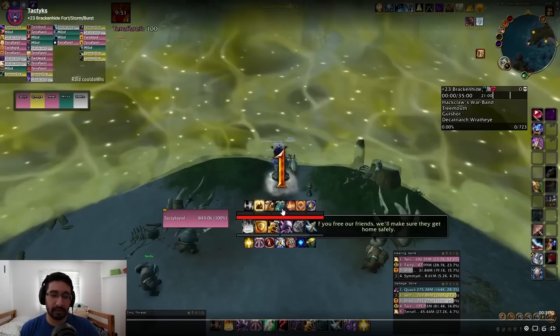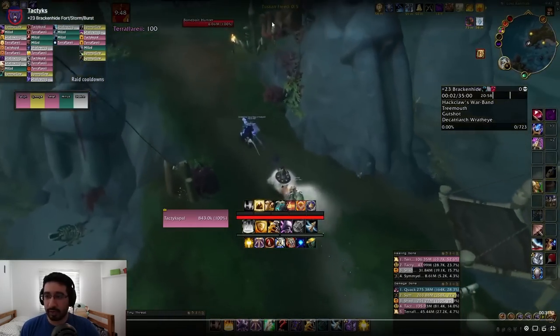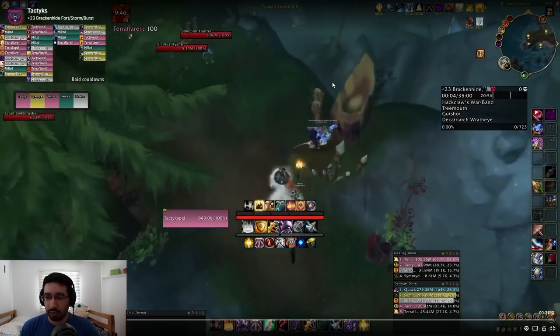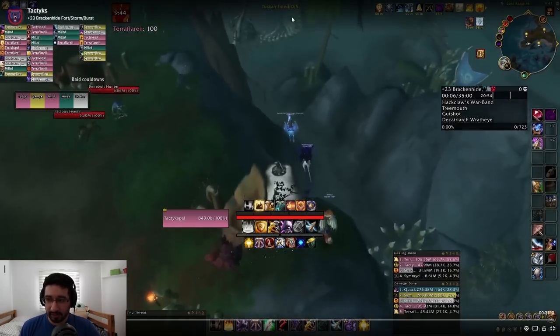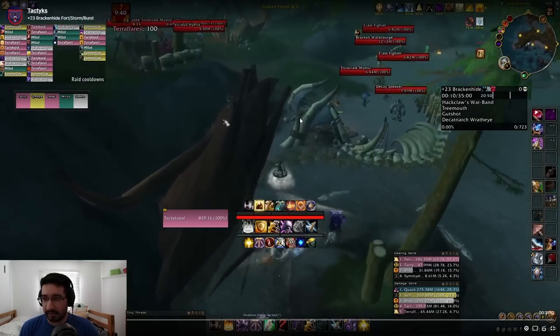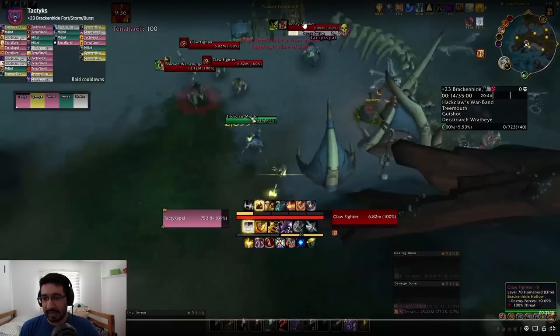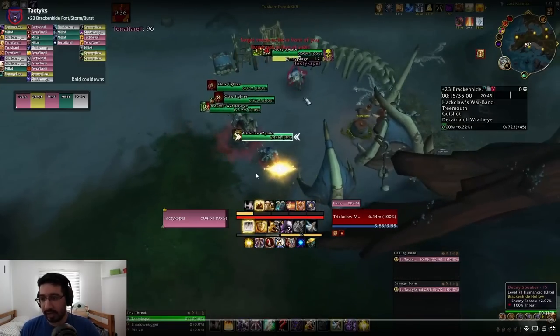We're going to pop Bloodlust and all of our cooldowns. What we do here is run up the hill, turn right, and jump off into the water to set up a nice double pull on this cage. The big thing here is kicking the Mystic. You want to make sure you're getting those kicks, and then this Decay Speaker — Decay Surge itself is not a terribly important interrupt if your tank is aware it's coming. It only targets the tank, but the scary one is that burst, so we always have a kick assigned to that.